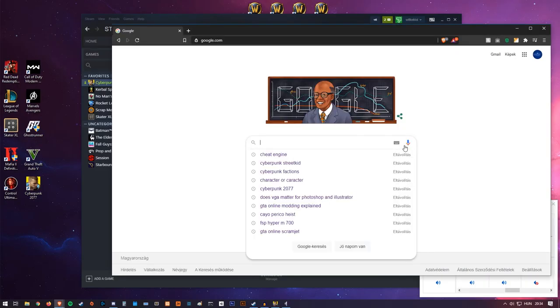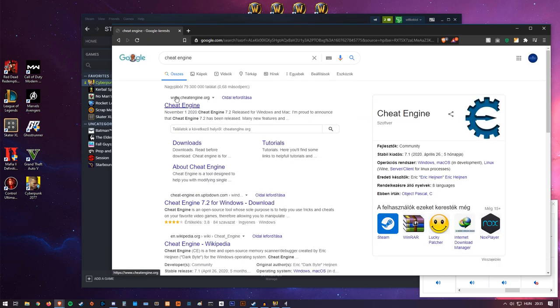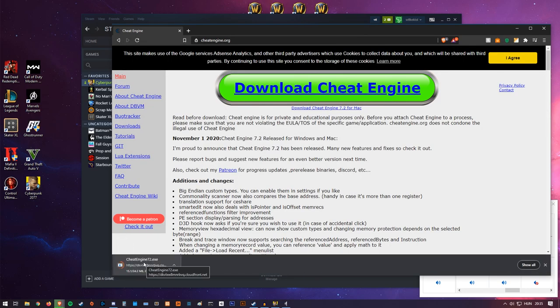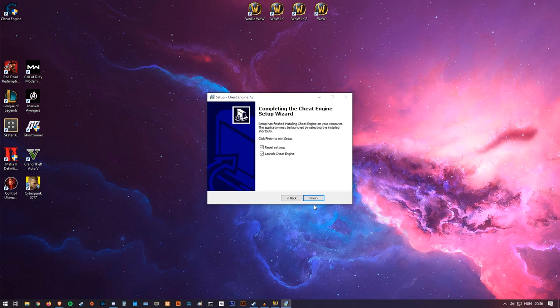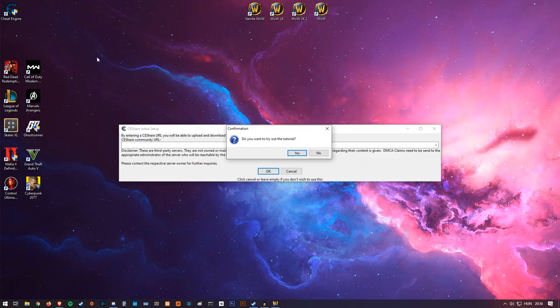When that's settled, you'll need an application called Cheat Engine. Open up Google, type in 'Cheat Engine', go to the first result — cheatengine.org — download it, save it, and install it. I'll have a link in the description. Once installed, you'll have a new shortcut on your desktop.